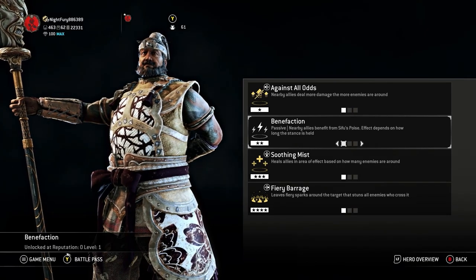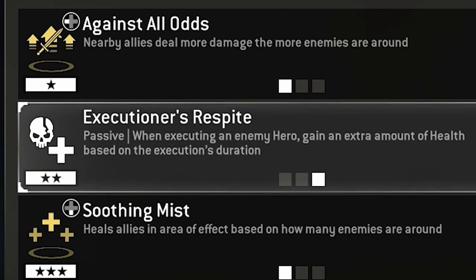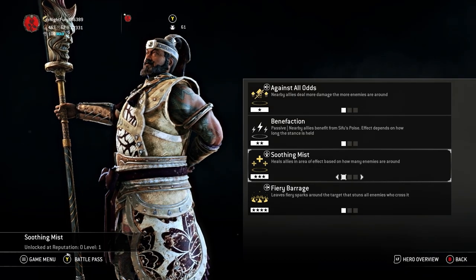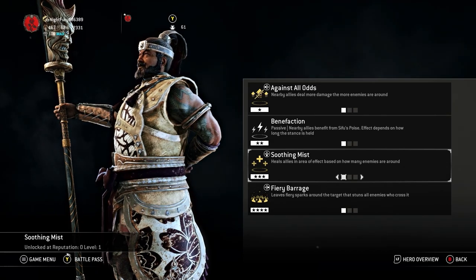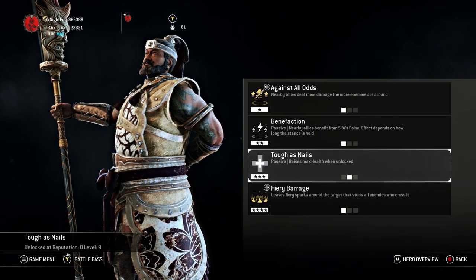The tier two second feat is Inspire — allies and yourself do more damage and soldiers fight faster. Execution's Fight is a passive where executing an enemy hero grants extra health based on the execution's duration. Soothing Mist heals allies in an area of effect based on how many enemies are nearby — the maximum health gained is around 30 with four nearby enemies. Tough as Nails is a passive that raises your maximum health by 10 when unlocked, but does not heal when first activated.